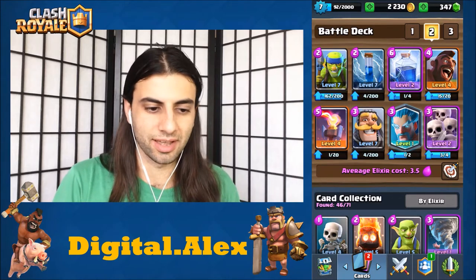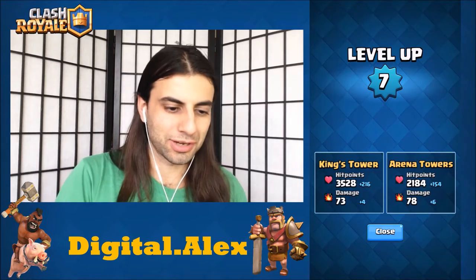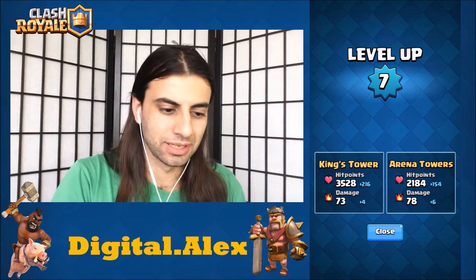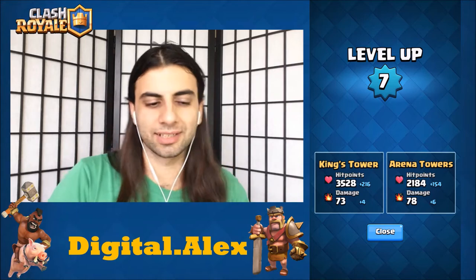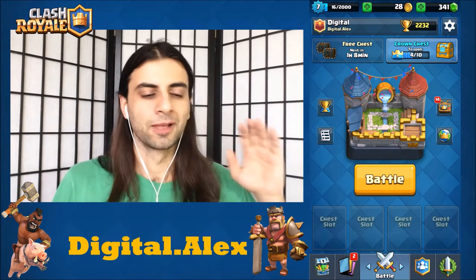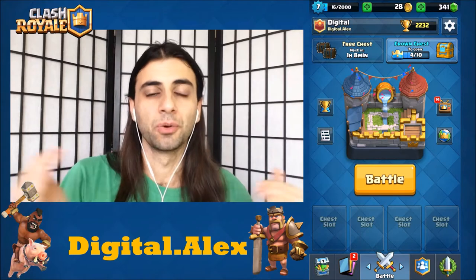It is a Hog Lightning deck. I opened up an Ice Wizard in a crown chest, so we're actually blessed with a Legendary on a new account that I made for clan chests. It was level six for a while, then I accidentally donated a little too much, so I went into level seven. This is a Frozen Peak challenge — me trying to reach Frozen Peak with this account.